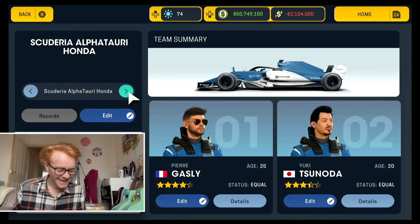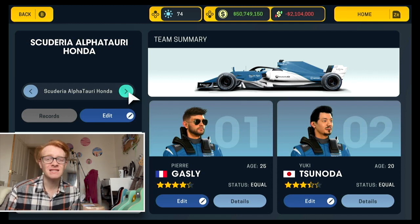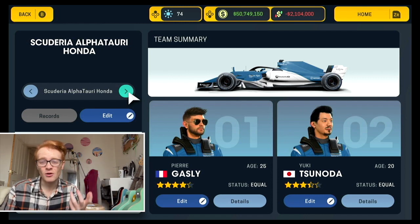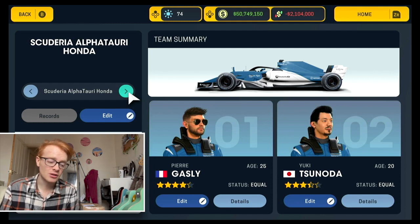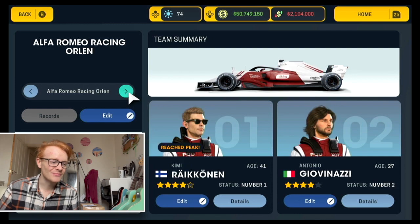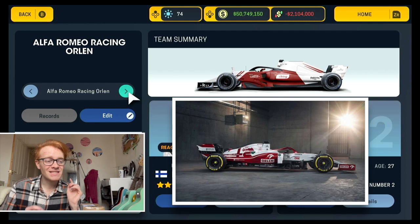Tsunoda is three and a half stars. Out of all the rookies this season, I think he has the best shot of hitting the ground running. We know from last year the Alpha Tauri car is quite quick, and he has the backing of Honda. The Red Bull program is very cutthroat though - Schumacher and Mazepin have a much easier future in F1 since Mick won't be dropped easily and daddy Mazepin, just like daddy Stroll, is probably going to keep Nikita around.